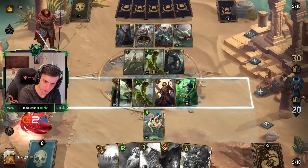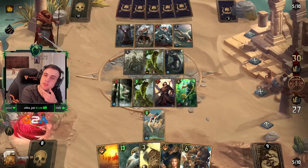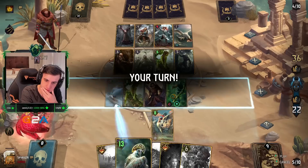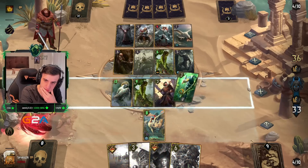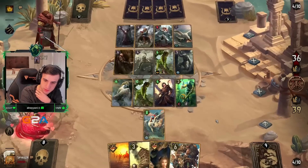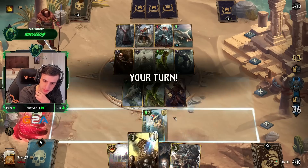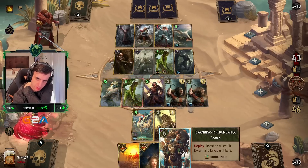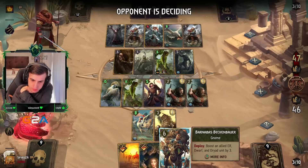I'll first get the Chameleon down. It's a machine — now it's a dwarf. Tico is going to be kind of bad in this matchup but whatever. Looks like we have a dwarf, all three tags, and Barnabas which is good.